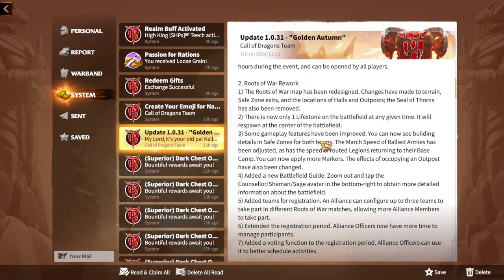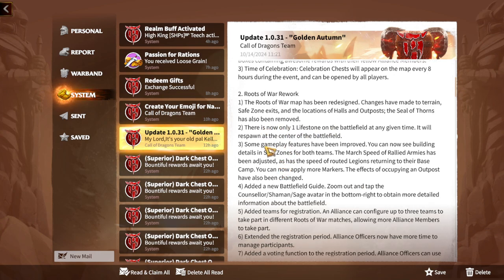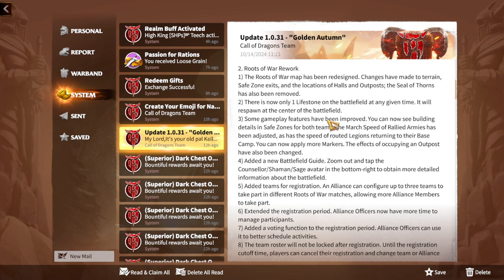The Roots of War rework was not something I expected, but it's interesting — it's been a while since we had new content there. The Roots of War map has been redesigned with changes made to terrain, safe zone exits, and the locations of halls and outposts. The Seal of Thorns has also been removed. There is now only one lifestone on the battlefield at any given time, and it will respawn at the center of the battlefield, which means winners will need to do a lot more than just pick up lifestones.